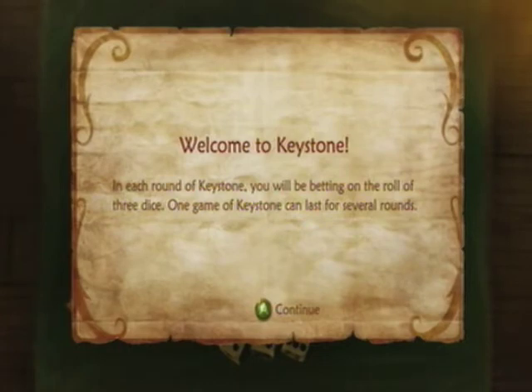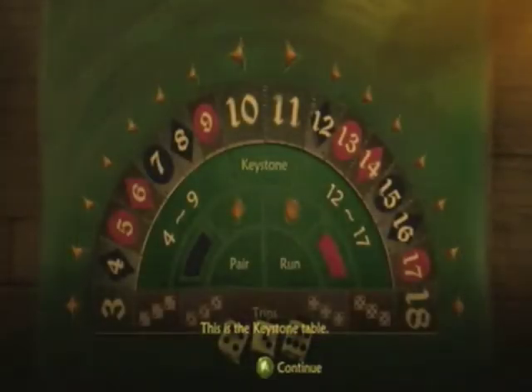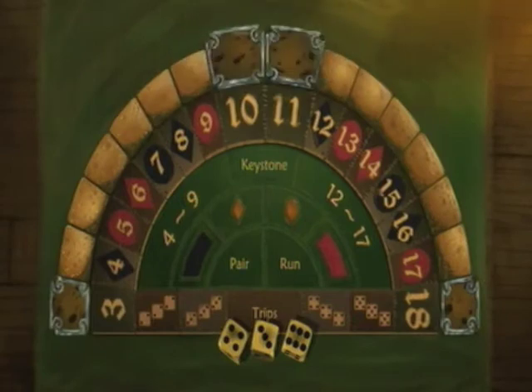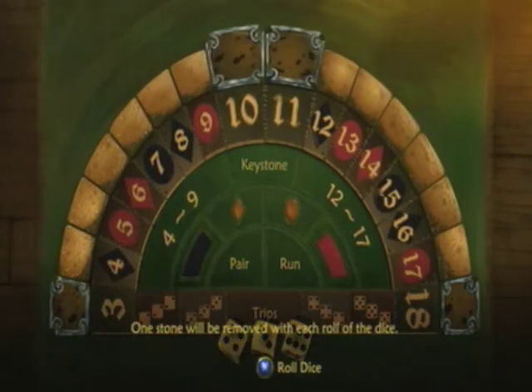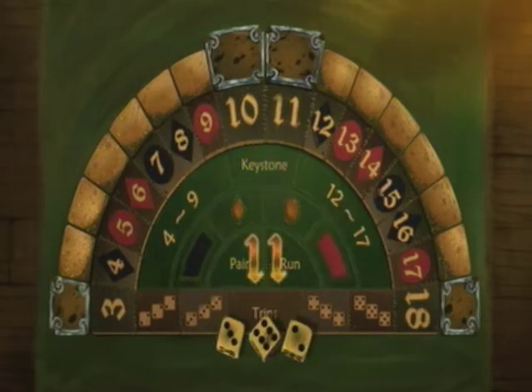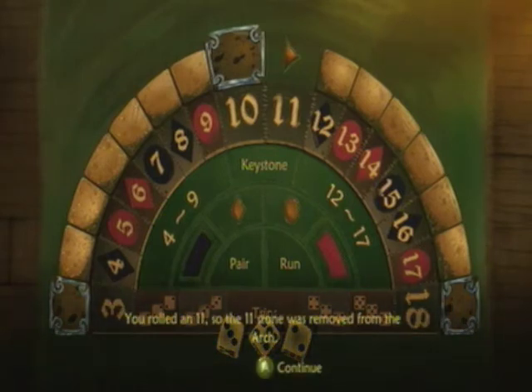In each round of Keystone, you'll be betting on the roll of three dice. One game of Keystone can last for several rounds. This is the Keystone table. At the beginning of the game, an arch of 16 stones is arranged above the layout — one stone for each possible roll. As the game proceeds, the Archstones will be removed one by one, going from 3 to 18. One stone will be removed with each dice roll. We rolled an 11, so the 11 stone was removed.